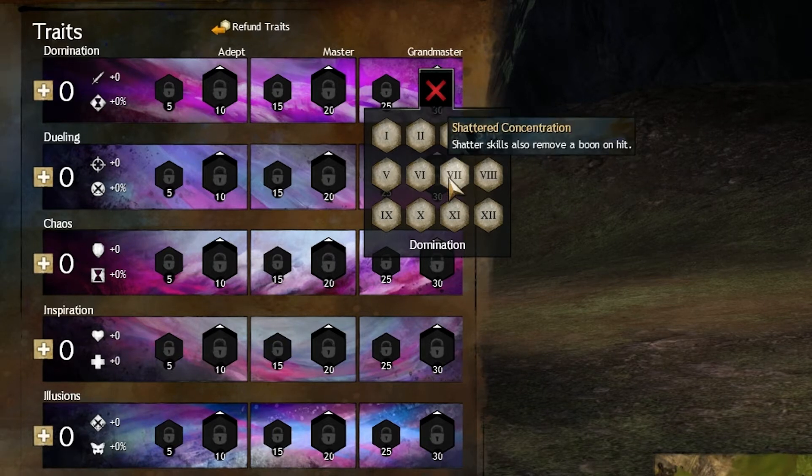Shatter Concentration — this trait really isn't that bad. I personally wouldn't use it, but it can remove up to 3 boons on a Shatter, which isn't that bad considering there are lots of boons in the game. I would still pick a different route for boon removal.